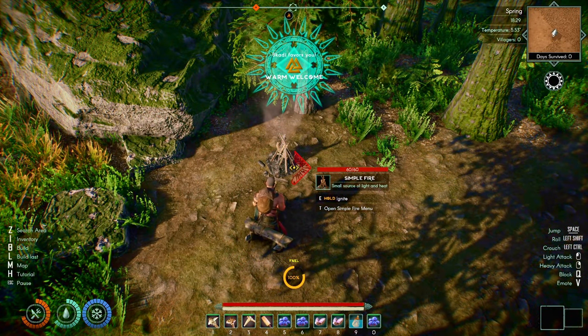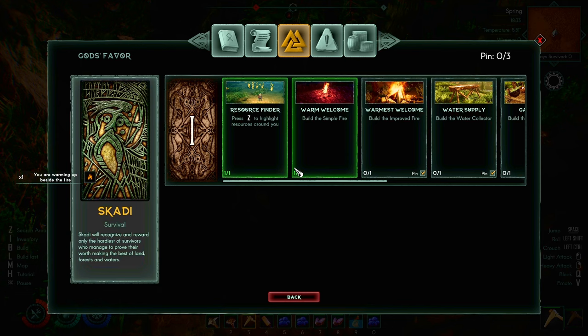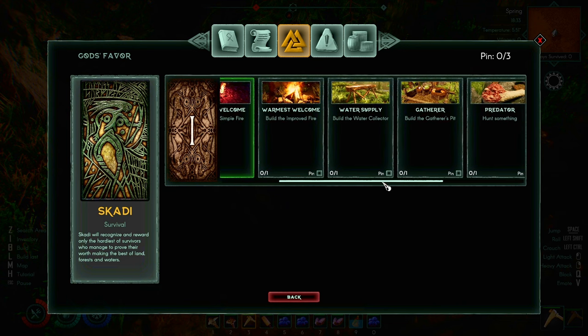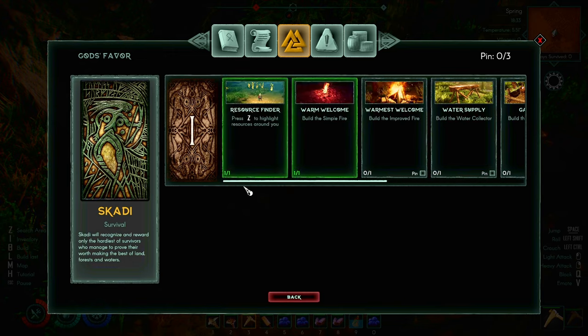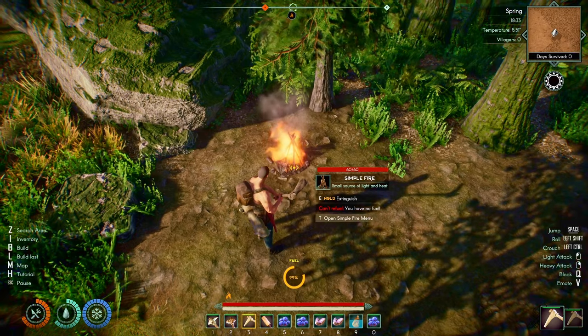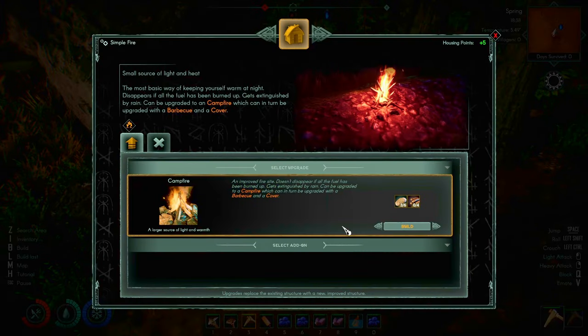There's another menu — the G menu — which we can go into. God's Favors tells you little things you need to do to get the gods' favor: building, proof fire, water supply, gatherer, and lots more covering combat, survival, and building. I'm not going to worry about them too much — I'll just go through them as we play the game. The next thing is to upgrade this to a campfire: we need small stones and more sticks.